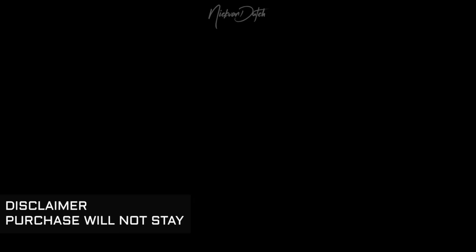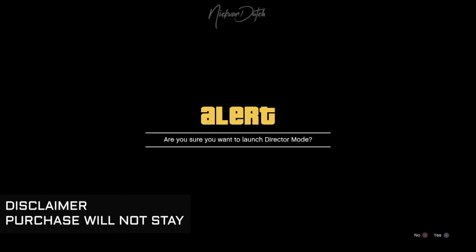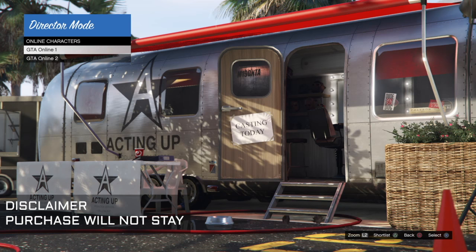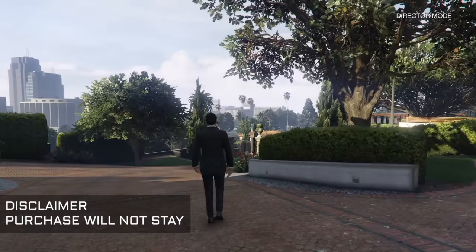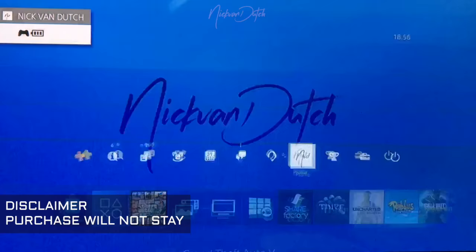Press Start and head over to Rockstar Editor and start Director's Mode. It should load up, and what you need to do is hit Actors, then go to Online Character, and select the character for which you unlocked everything I just told you. Once you select your character, wait about seven or eight seconds, walk around, then hit D-pad down and select the trailer. Once you see the alert screen, hit Accept and immediately hit the dashboard of your PS4.